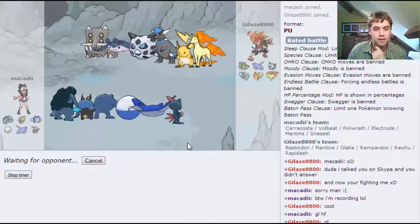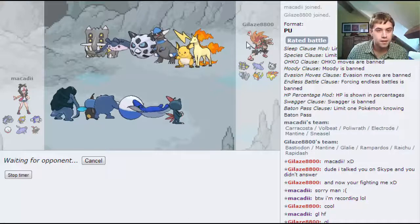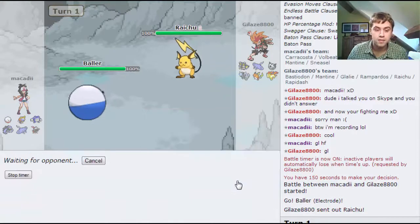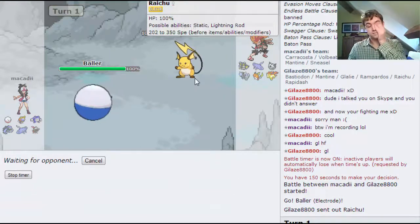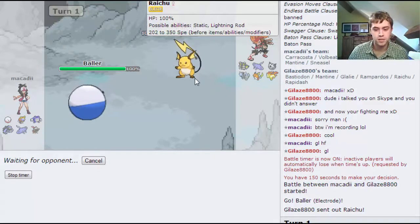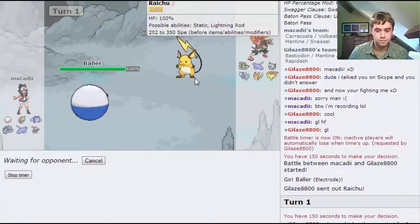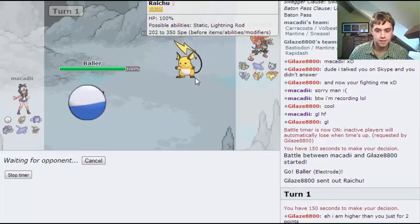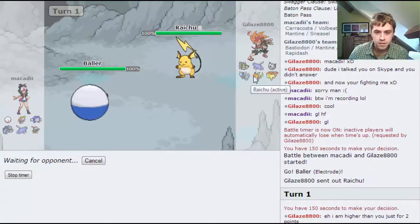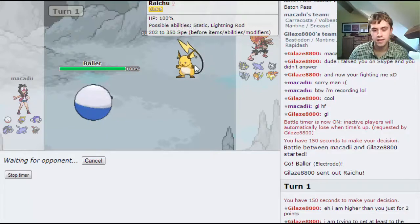Baller is the best lead here. I'm going to set up a Rain Dance on this guy - I can't think of a move that he's got that's going to really do much. He may just Volt switch out, to be honest, he doesn't really have too much to hit me.